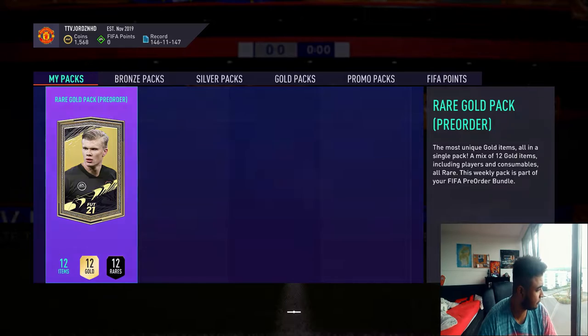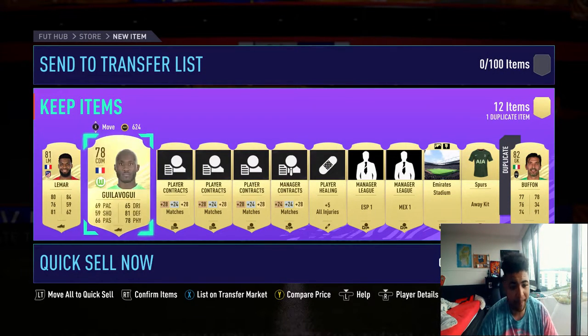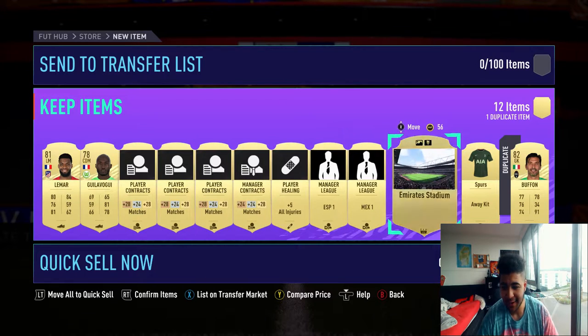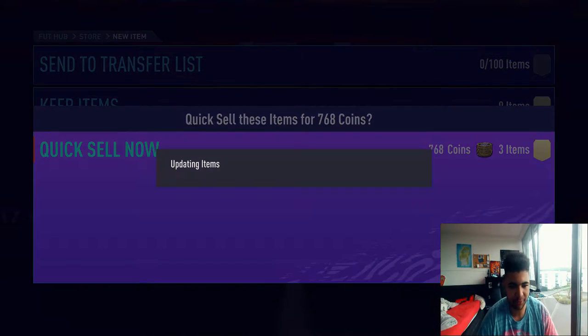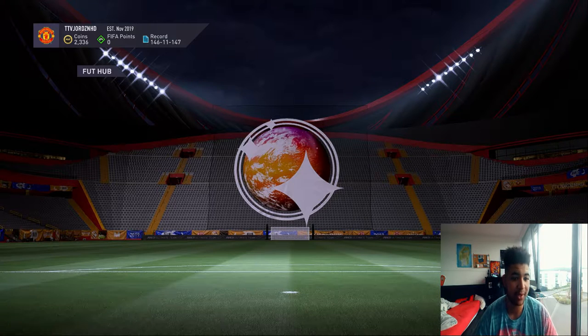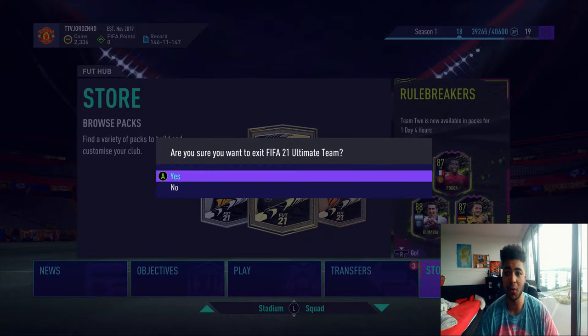Right, next pack. Let's see if we can get a walkout maybe at one of these. That'd be great. So we've got a rare. It's not a walkout. It's not a board, unfortunately, this one. We did get two boards in our last one, so that does make up for this pack. So Lamar and a bouffant — it kind of works. I'll have to just discard that bouffant. It is what it is. So those are my pre-order packs on my main account. Let me switch over to my other account to get into some more pre-order packs.